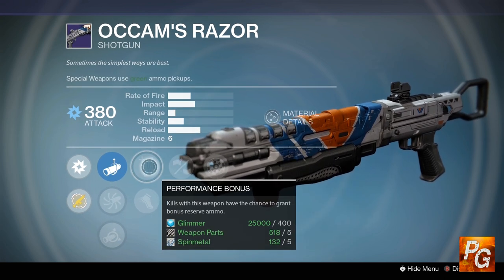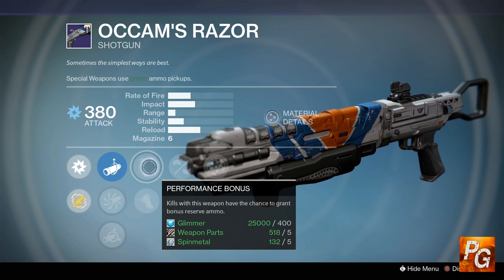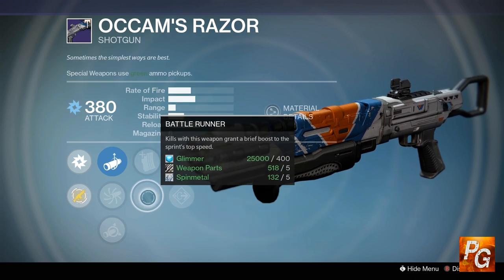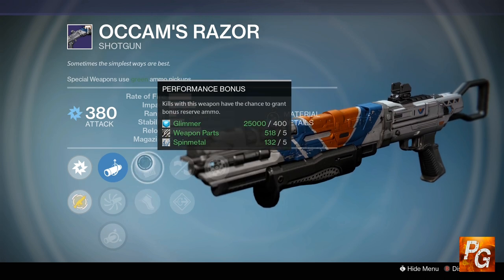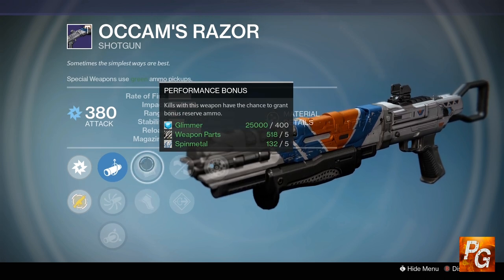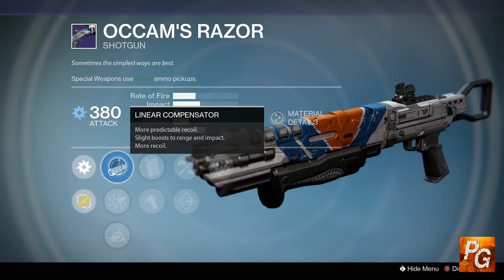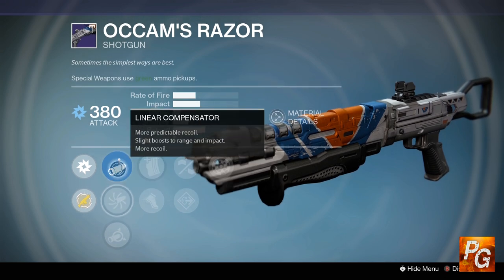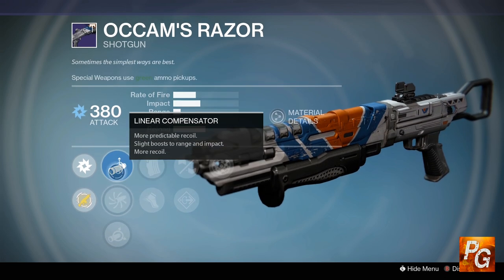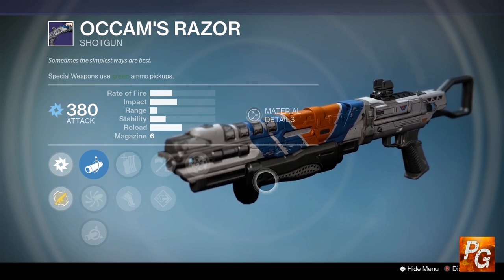So you have a shotgun that works at really good range, and in addition to that you also get some free special ammo when you get a kill. With the changes to the special ammo economy in Destiny, Performance Bonus is a very valuable perk. If you don't want to use that, you could go with Battle Runner for a little boost to speed, but personally I don't see the point. For muzzle options, we have Linear Compensator, Accurized Ballistics, and Soft Ballistics — with Accurized and Linear being the better two. Altogether, you have a very solid crucible shotgun in the Occam's Razor.